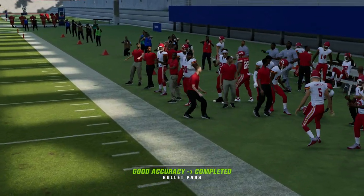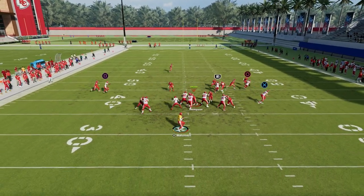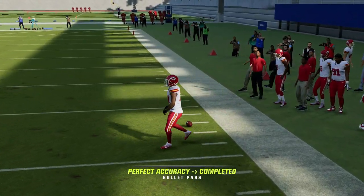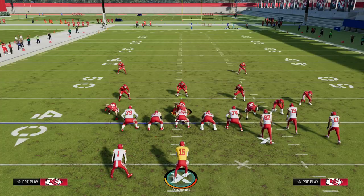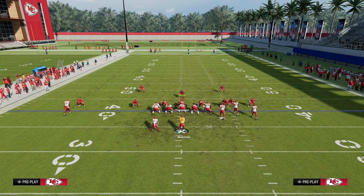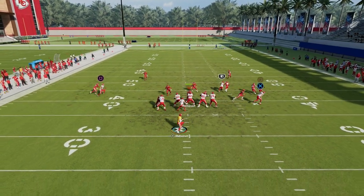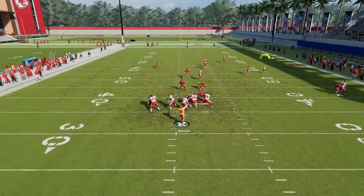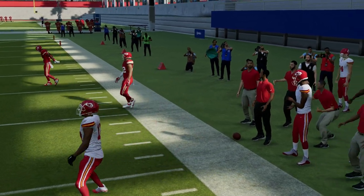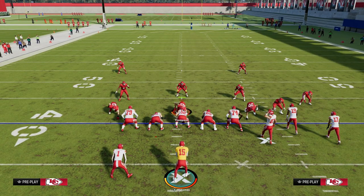You want to throw it almost like a more rounded back-shoulder out route, especially against man-to-man. It's a little better against press man. There's that sharp cut, and we're able to beat the man coverage. Against a two-man under look, where they're pressing you on the outside with safety help, this corner route cuts so sharply it can get you nice separation against man coverage, regardless of your ratings. We have some nice man beaters — obviously the slant backside as well.